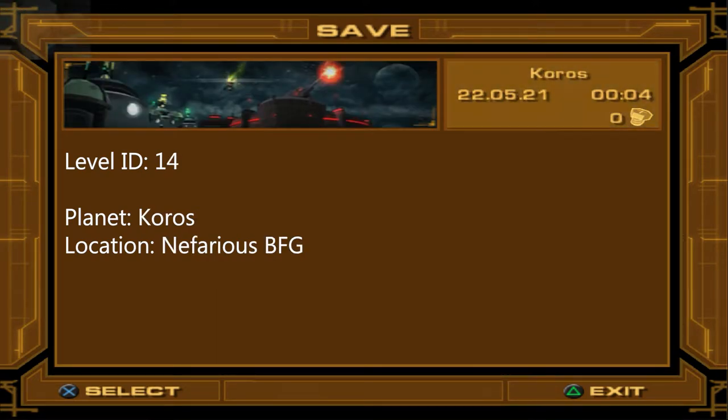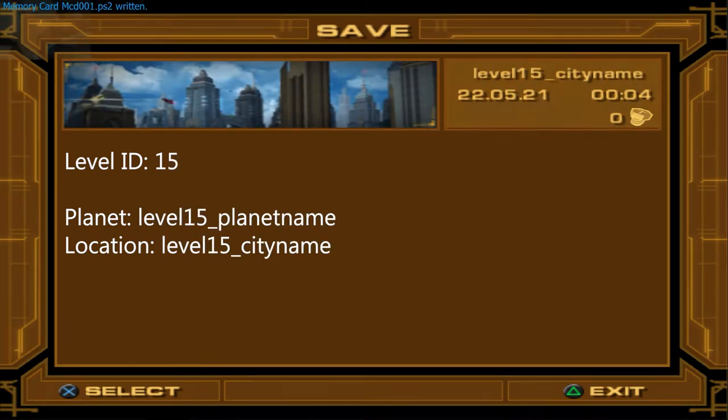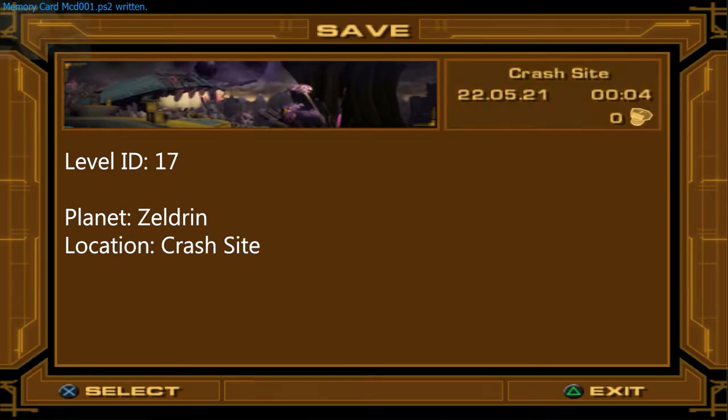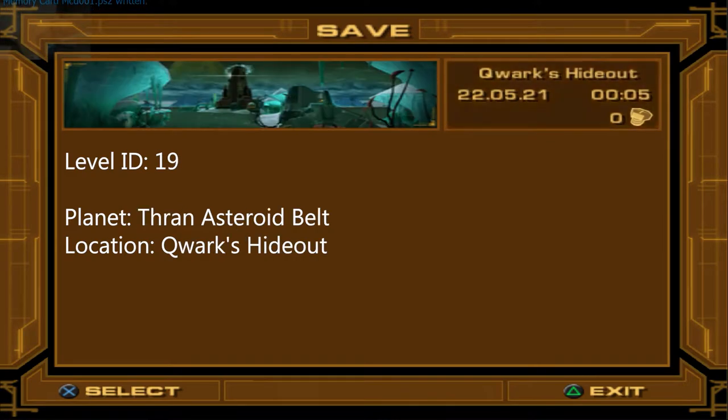At level 15 we can see a placeholder level called 'level 15_city name' on the planet 'level 15_planet name'. We'll talk more in depth about this later.